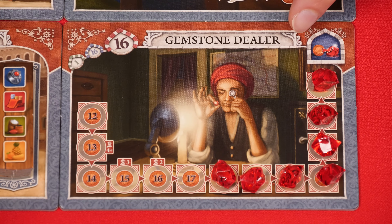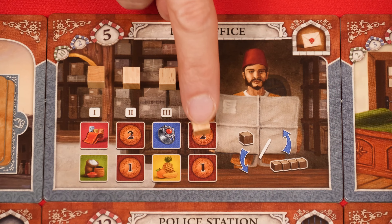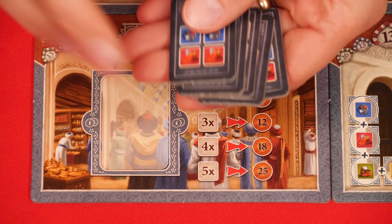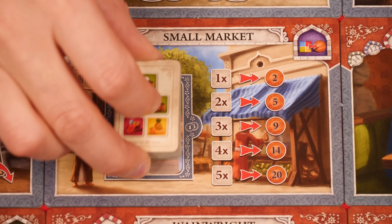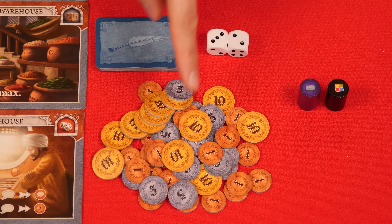Do the same thing on the gemstone dealer, placing rubies until you get to the space showing your number of players. At the post office, place these mail cubes into the topmost spaces. At the large market, shuffle these dark demand tiles into a face-up stack, placing them here, and do the same thing here at the small market with these lighter tiles. By the board, shuffle and place these bonus cards face down along with the 2 dice and the coins.